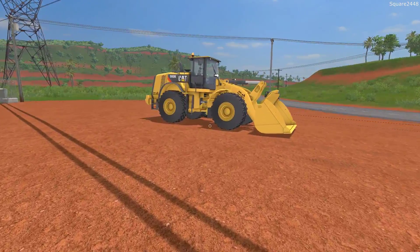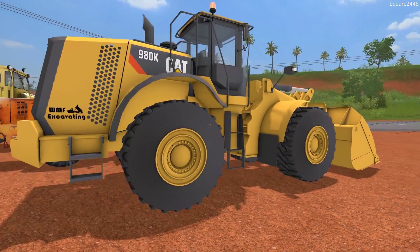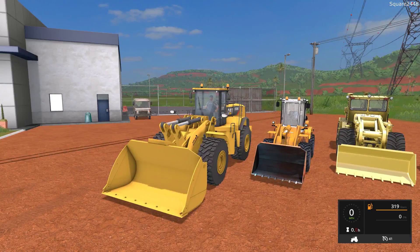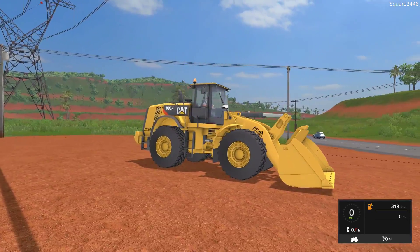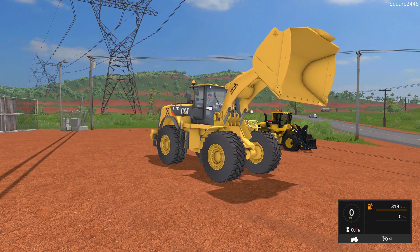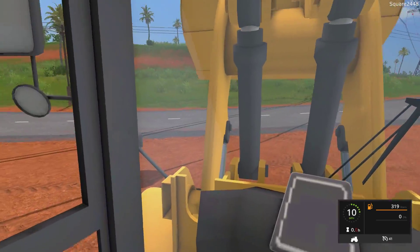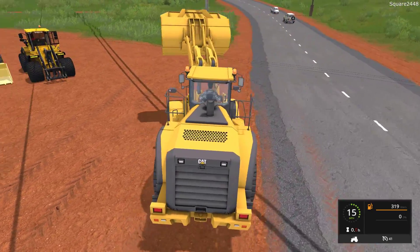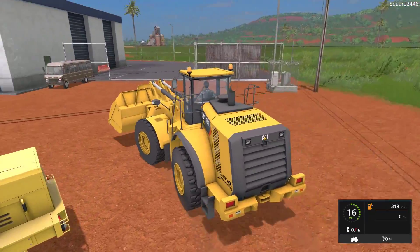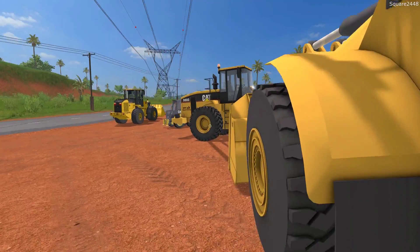Up next is an even larger Cat — the 980K Cat loader — released by Wood Metal Farming. Take a look at the size of this thing. The bucket is permanently attached with no other option. It has a pretty high reach, very big wheels, and turning is on point. Great interior, even if not too detailed. Top speed is 41 miles per hour — pretty fast. You can see two hydraulics up front, and I will be using this in a lot more videos to come.